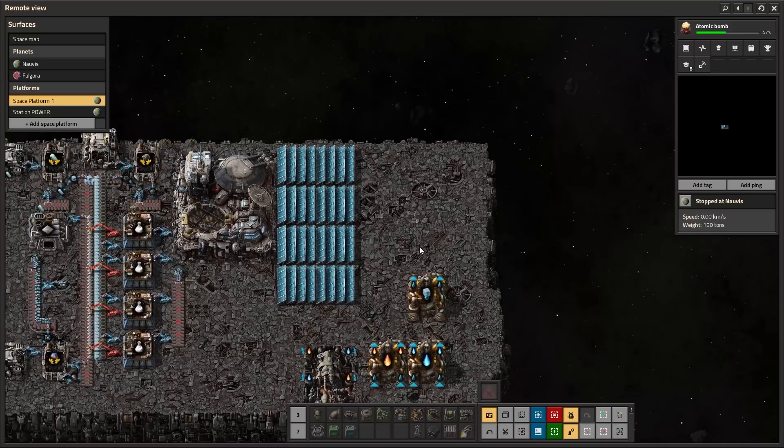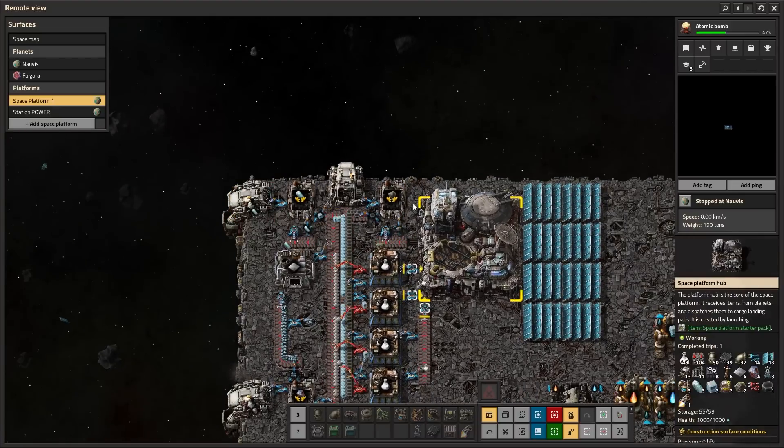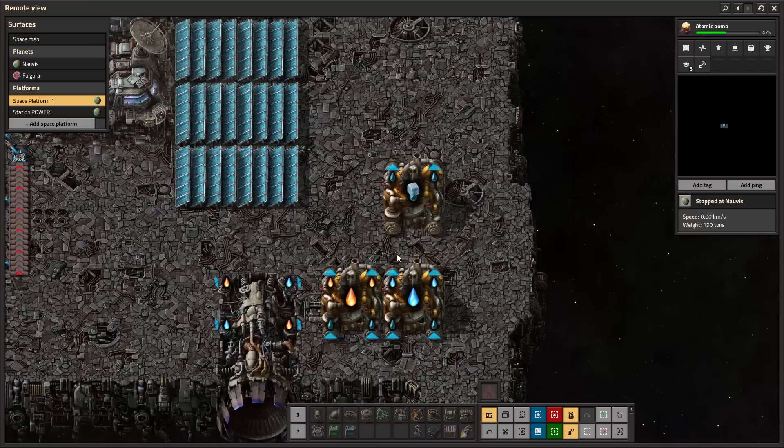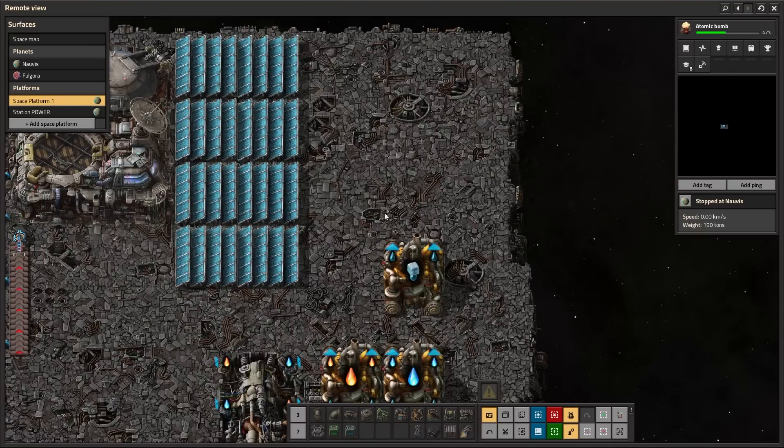So essentially, using three asteroid collectors that collect ice, carbon, and iron, we can produce oxidizer and fuel to power our thrusters. Let's see what a build might look like.